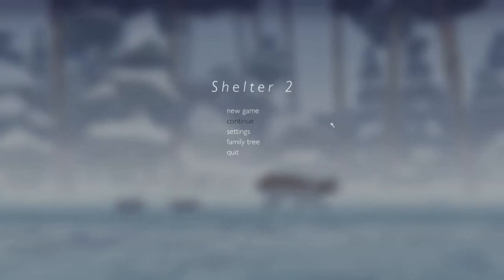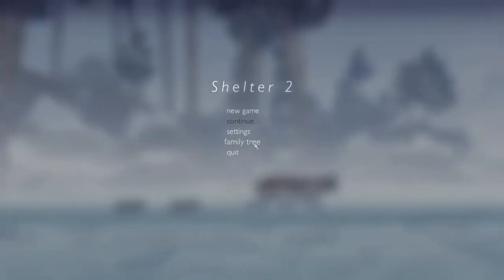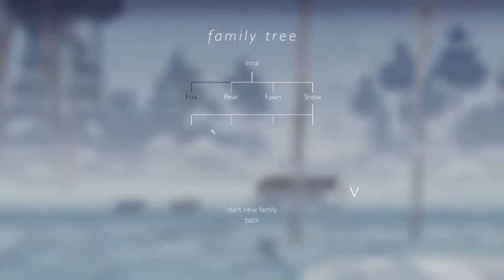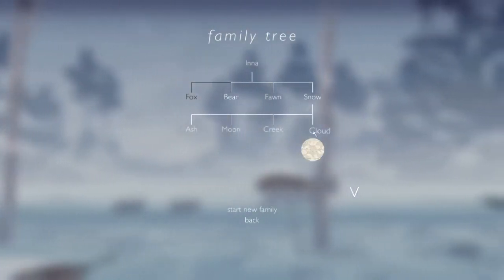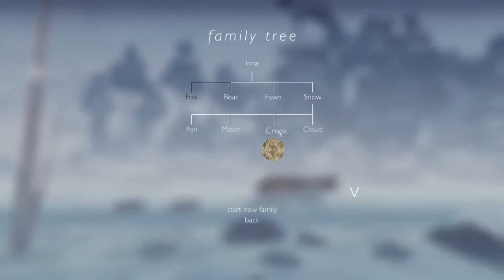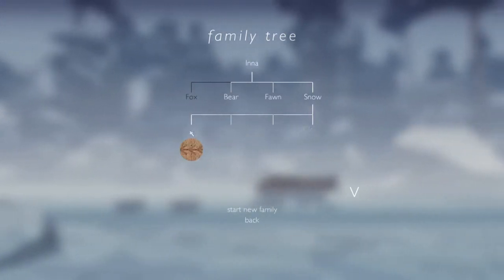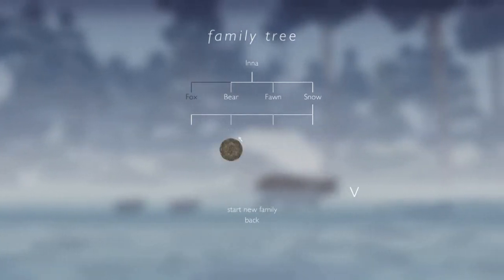Hello everyone and welcome back to Shelter 2. We're going to be playing one of the kittens that Snow had — all of them survived, so we have a lot of options. I'm not going to pick Cloud because I want to try out some other coat colors. I'm thinking between ash or moon since they have more unique patterns. I'm going to go with Ash this time.